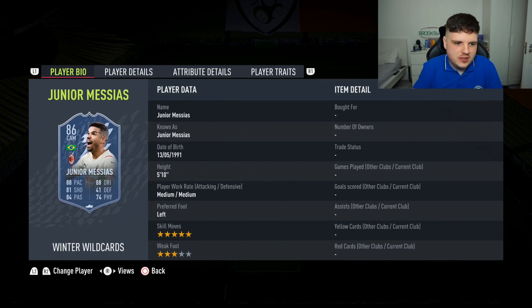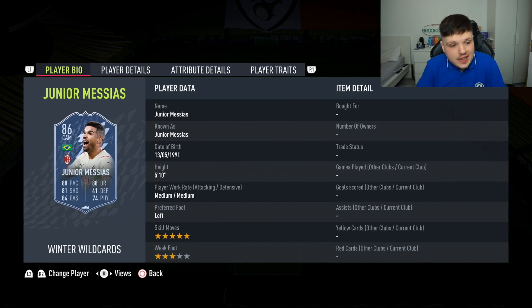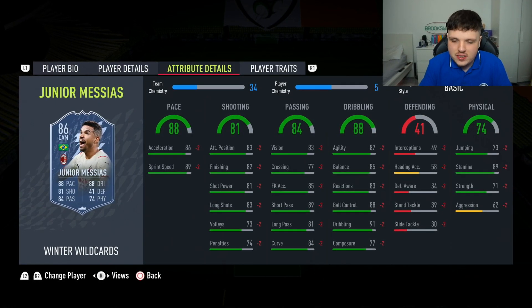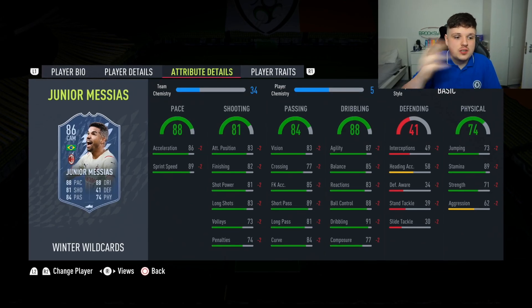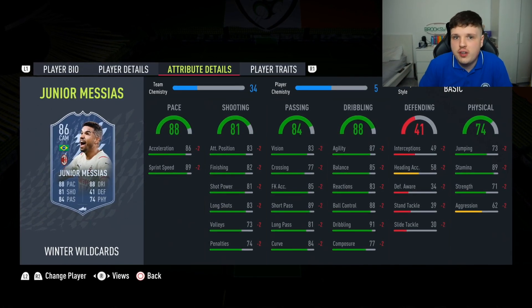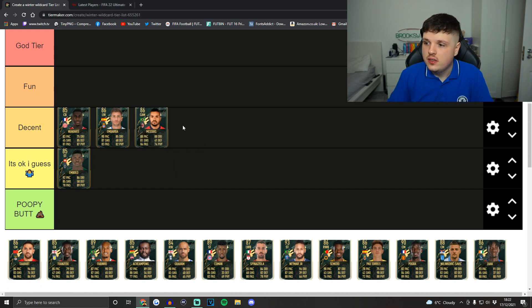This one's pretty cool — Junior Messias. I'm fairly sure this is an objective card. He's got five-star skill moves, Brazilian in the Serie A. He looks like he's got a mad thing card — 87 agility, 85 balance. Considering he's a free card with five-star skills, he's gone into Decent.